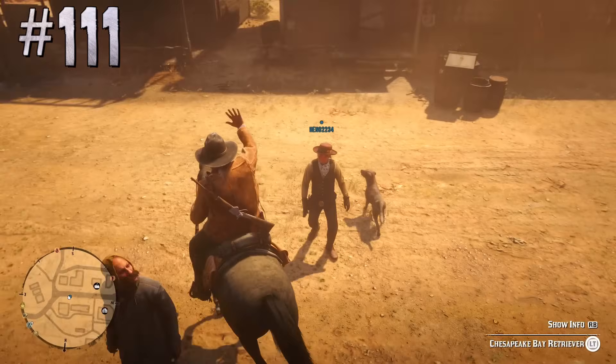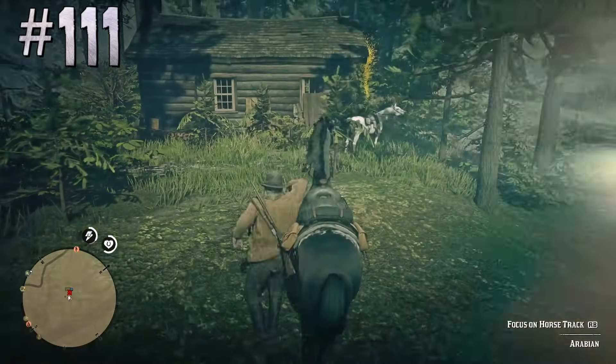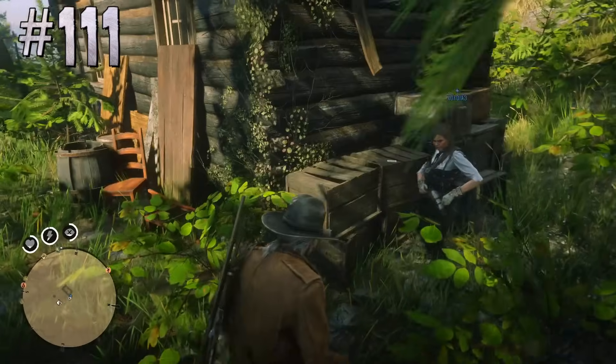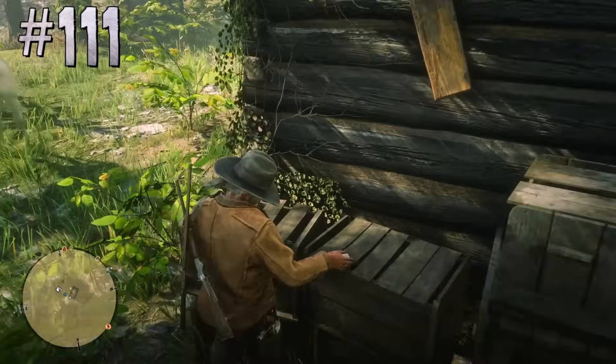In Red Dead Online's beta it was possible to see all players in the lobby on the map. Then Rockstar changed it so now you can only see players who are nearby, but aggressive players and griefers will appear on your map at greater distances.